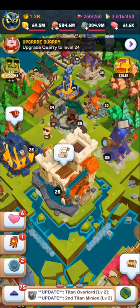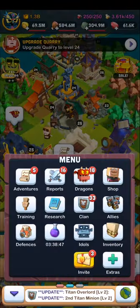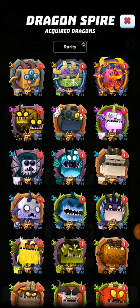There's a quicker way to access your dragons if you don't want to go into your castle and hit dragons. There's a quick button right at the bottom left corner — you click on it, click on dragons, and it goes right to your dragons. I have them sorted by rarity.